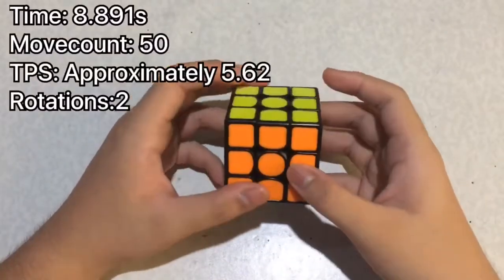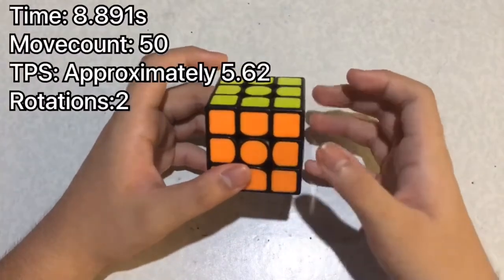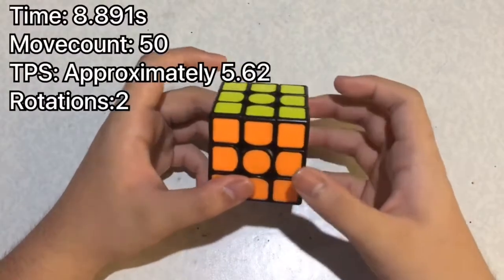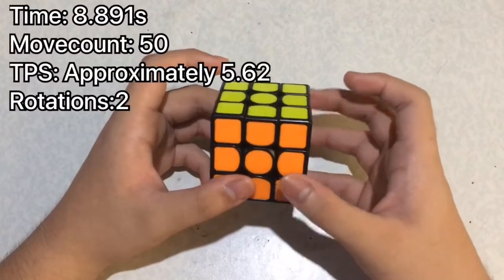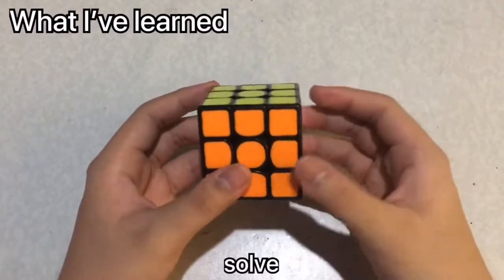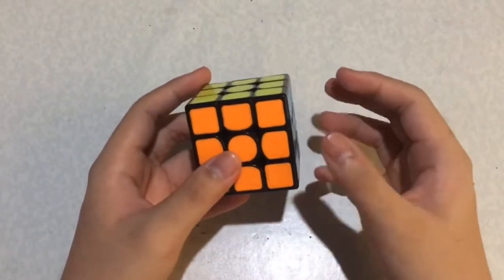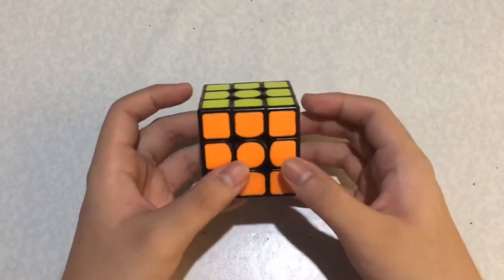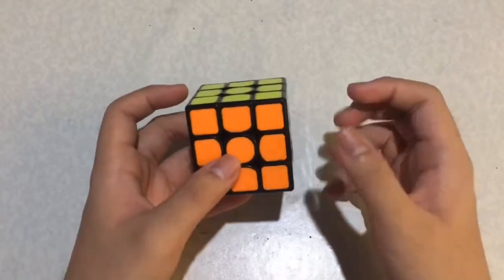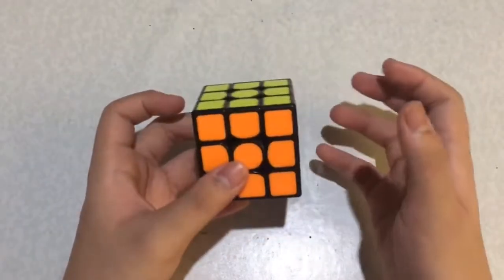Again, the time was 8.89, and it had 50 moves, which means the TPS was 5.62. What I have learned from this scramble is: if you see a good scramble, tell yourself that you should have a good look-ahead, and execute the solution confidently.